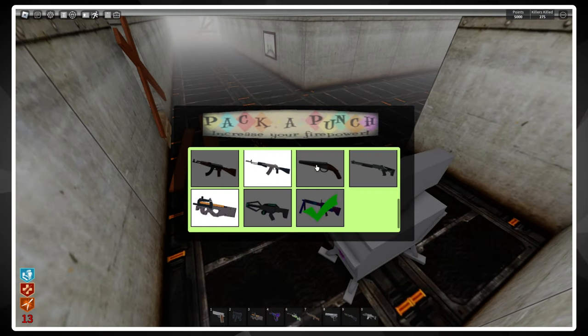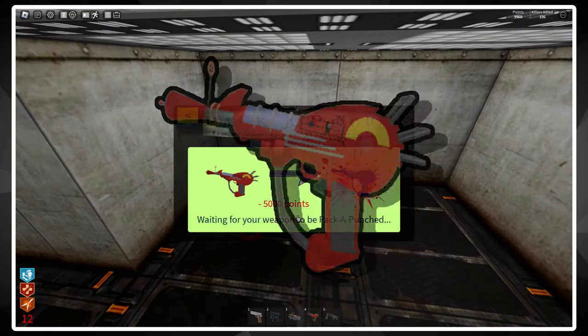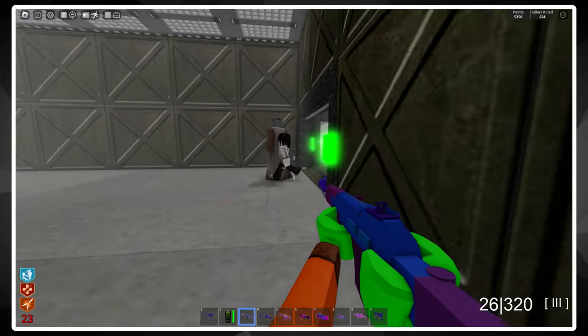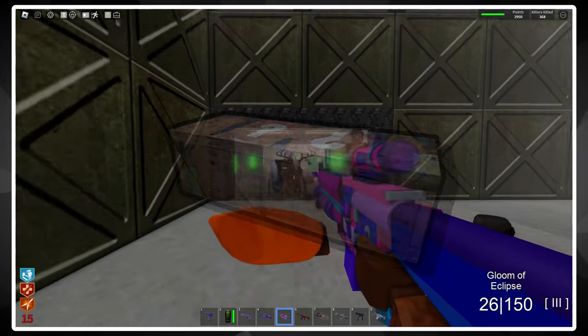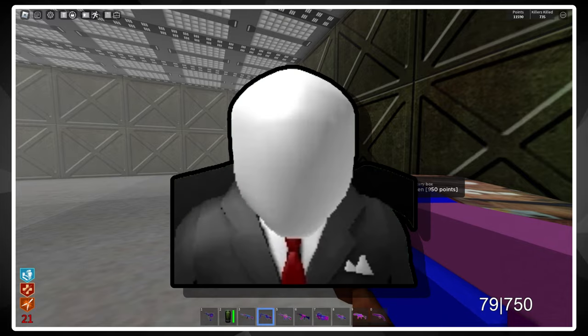In Endless Survival you want to focus on quantity over quality — the more guns you have, the better your chances of survival. You should also focus on pack-a-punching your guns. If you have it, the Ray Gun should be the first gun you pack-a-punch since you'll be using it for the rest of the game. Other guns like the MG42, M16A2, the P90, and the AN9-4 all work wonders. For your camping spot, I'd say the first cargo room where the Mystery Box can be found is the best place to sit for the first 40 or so rounds — stand as close to the Mystery Box as possible so Slender can't teleport behind you.